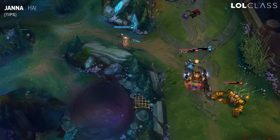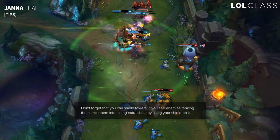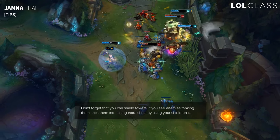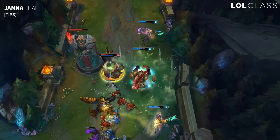A thing you can do with Janna that a lot of people don't realize is when you're defending a turret, you can hold off on your shield. Imagine a scenario where all the creeps are dying and they're face-tanking the turret — you can shield it to bait them, making them think it's about to die but then it's still alive. That can net you a kill sometimes, so look for that as well.